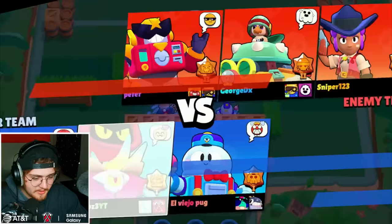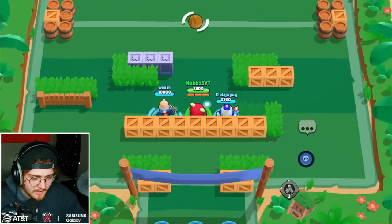Let's try this in Brawl Ball. We got three Brawlers who might get close to me. This is perfect. Anytime you have to fight people who stay far away, this bug doesn't really work that well.